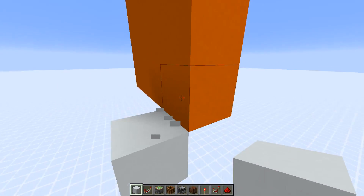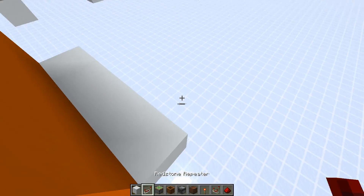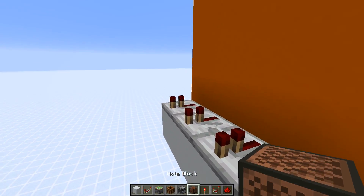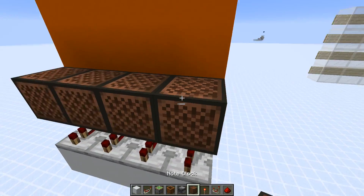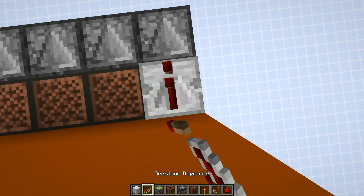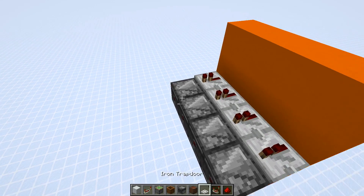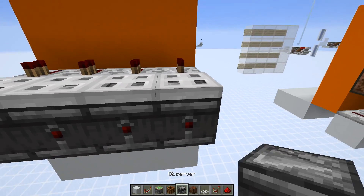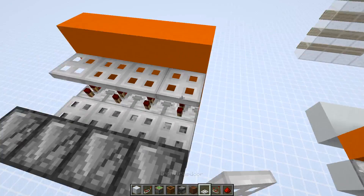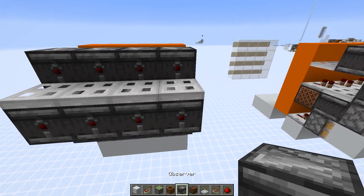Then let's go to the back. At the back of the lowest block a button is attached to, you need to put down repeaters. On top of that you need some note blocks and observers detecting those. On top, repeaters again, and some iron trapdoors. Another observer line, and on top, trapdoors, observers, trapdoors, and observers.